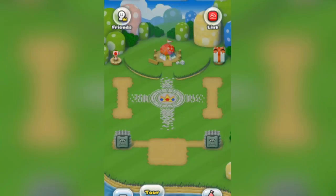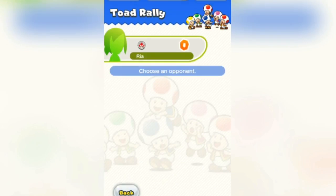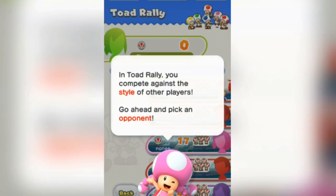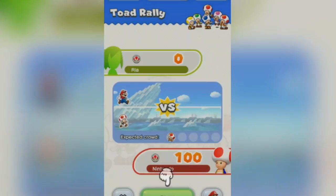I just got five token things and now I'm going to go on to the Toad Rally. We'll play against someone. There's some text and stuff, so I'm just going to pick an opponent — I'll just do the top one — and let's go ahead and play.